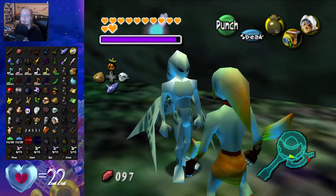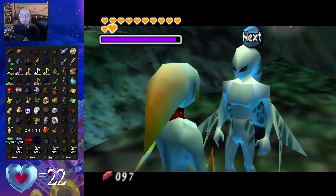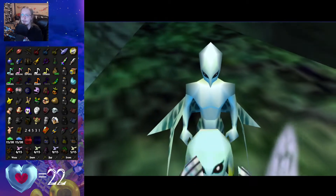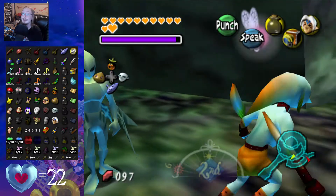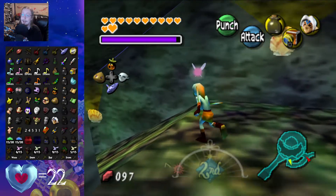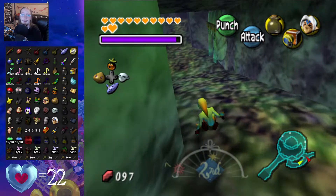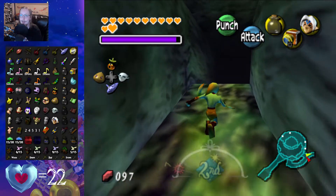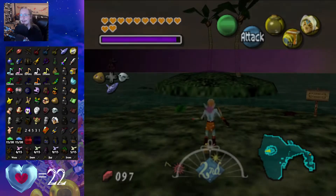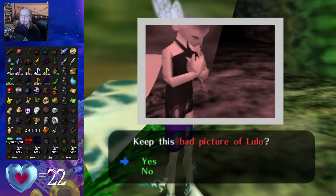But before then, we're actually going to be showing this guy two pictures of Lulu. One will be a bad picture, which we have here, and that will give us a map of Clock Town. We actually didn't have that in the first place, so I'm not complaining. But now we're going to take the picture of her good side — just the frame of her face, not her whole body — which I took a picture of last time.